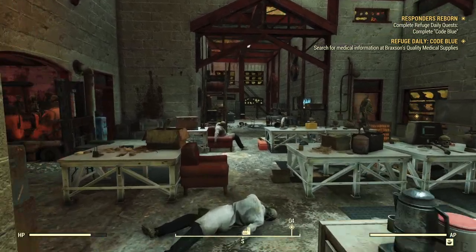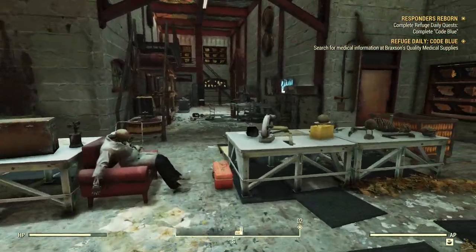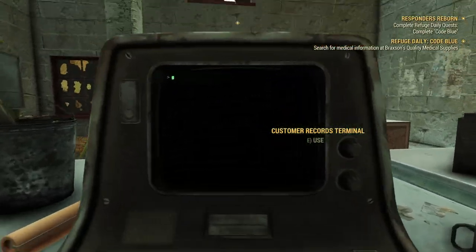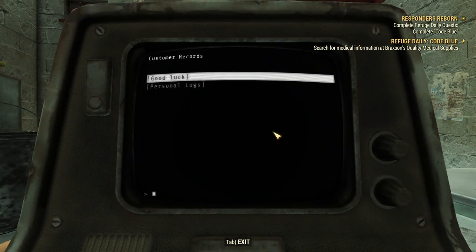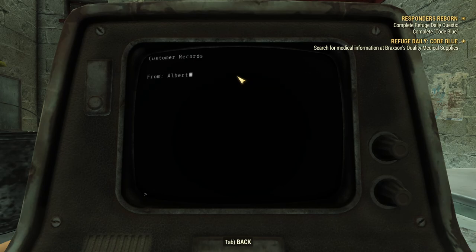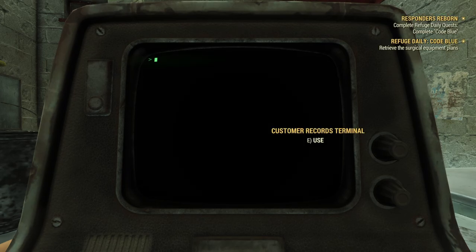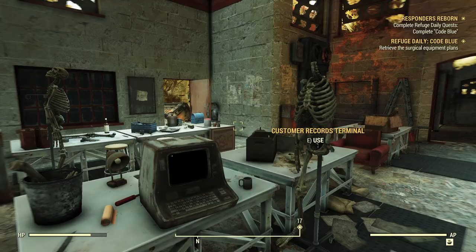We head on inside. Somewhere inside there will be a terminal — in this case it's right here. On here, one of the entries will point us towards the information we need. It's going to point us towards some surgical equipment plans. We'll do a quick 180 and run down the end — we'll find them up top here.